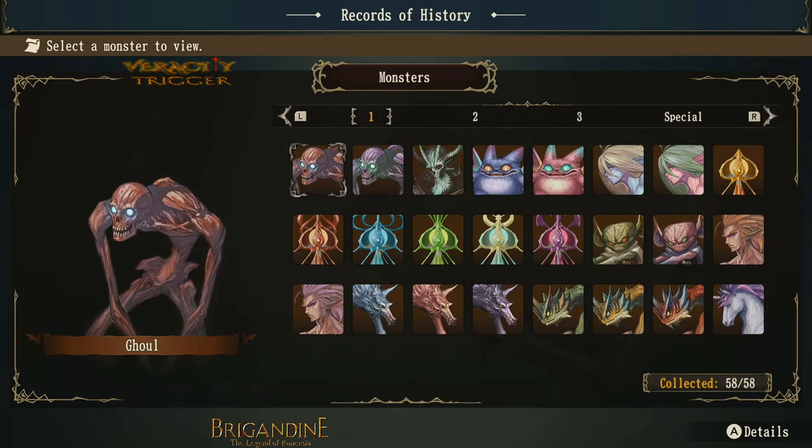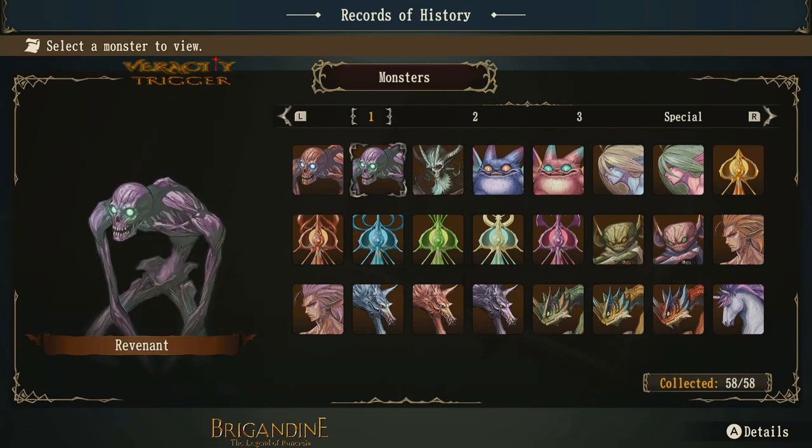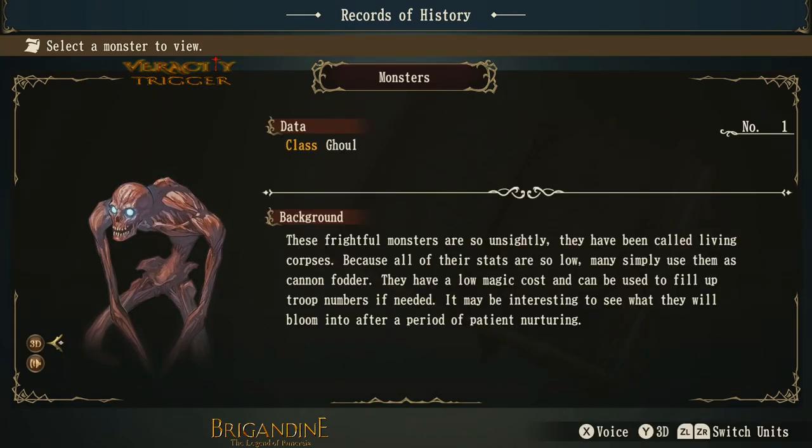Welcome everybody to the Brigadine Bestiary for the game Legend of Renerysia. We're going to be covering the ghoul and its class-ups here. So the ghoul changes to a revenant and to a lich. Let's read the description here, see what it's about.